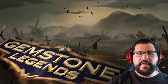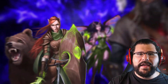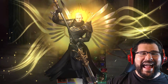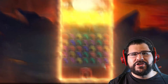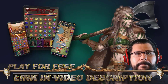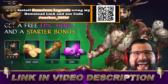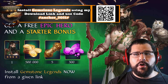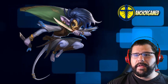This video is sponsored by Gemstone Legends, the brand new RPG strategy match-three game of the year. Empires and Puzzles players have been loving it because you can do diagonal moves, bring three-star characters up to six stars, and equip every hero with gear. Download Gemstone Legends via the link in the description and use promo code #anchor_2021# to get a free epic starter bonus — an epic hero, 500 gold, five gold scrolls, and 300 gems.